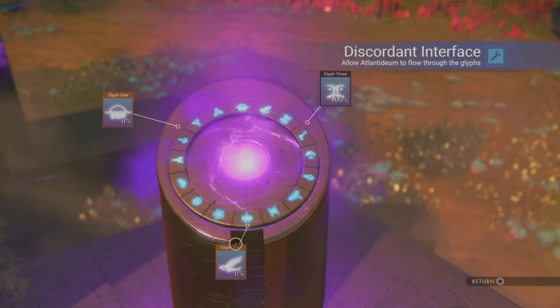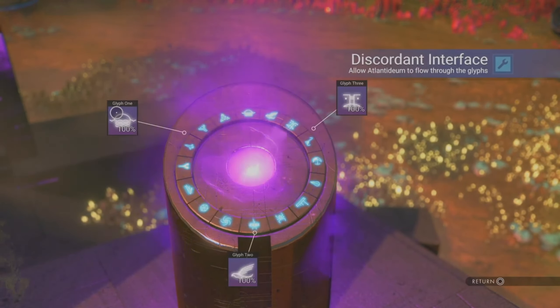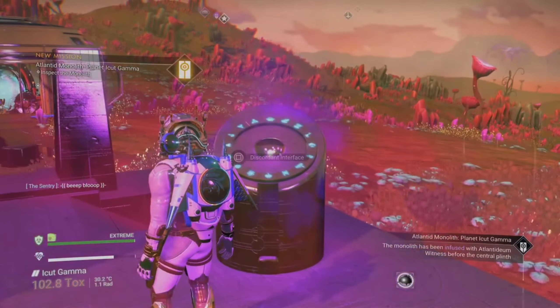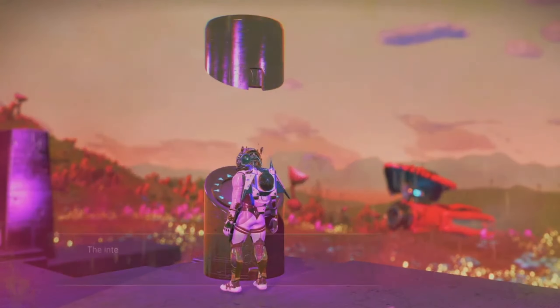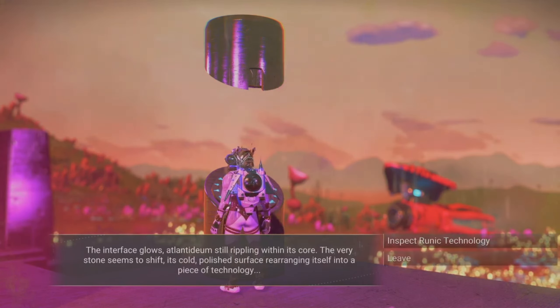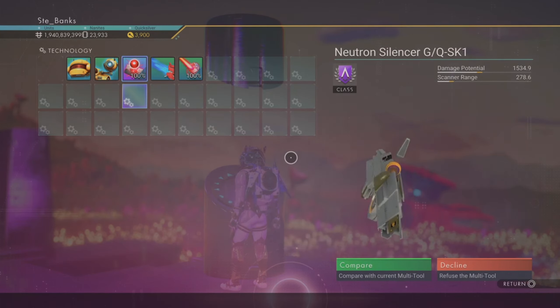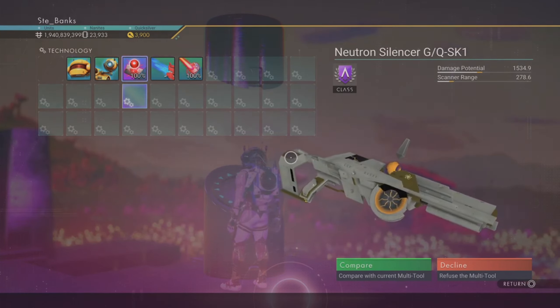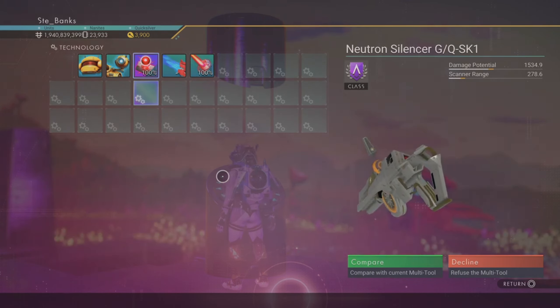First up I thought I'd include this white and gold Atlantid multi-tool because I think it looks damn cool. It is an A-class, so you can easily upgrade it to S-class if desired, and it also has a couple of adjoining supercharged slots. There aren't many white Atlantid multi-tools going around, so you'll definitely be interested in this one. It has pretty modest damage and scanner stats starting out, so when fully upgraded it's going to be one hell of a multi-tool.